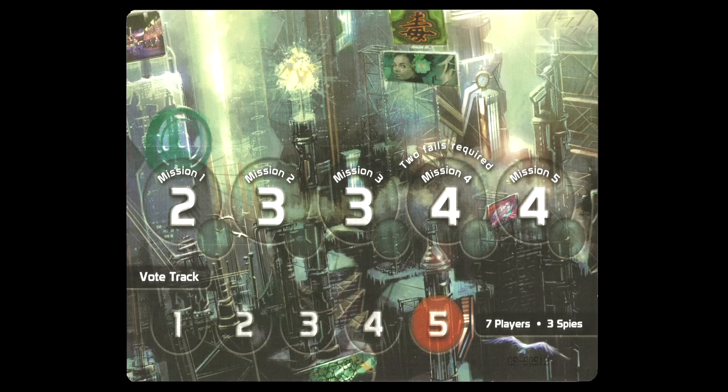The Resistance — how to play. The object of the game is to be the first team to get three points. There are two teams: the blue resistance and the red spies.